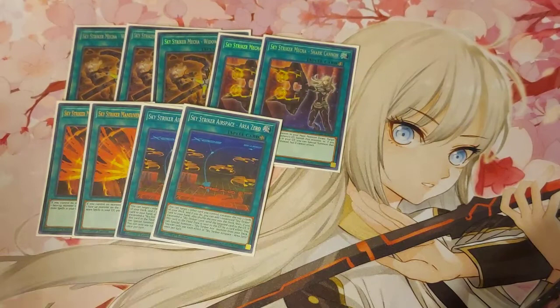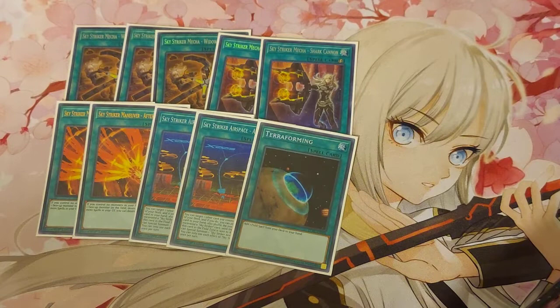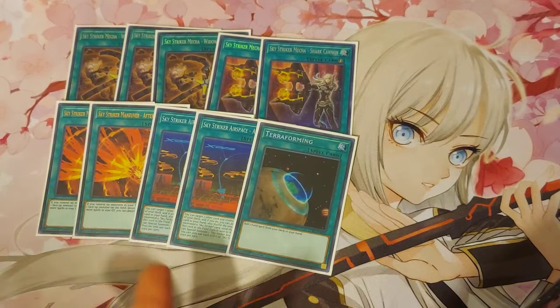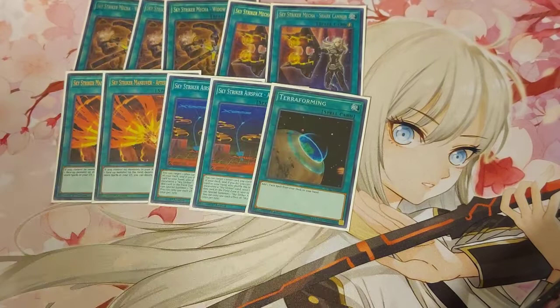I have two Area Zero and a Terraforming to search it. I'd like to play three Area Zero but I do need space. I actually had to cut Jamming Waves and One-for-One — I like to run those, but I cut Jamming Waves because of how my locals are set up and I'm just more comfortable playing this way at the moment. I'll probably tweak it eventually.